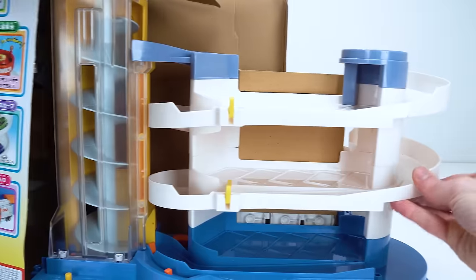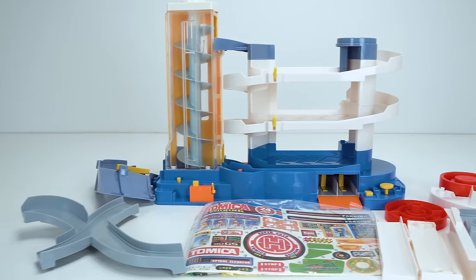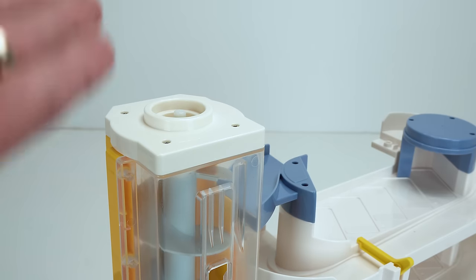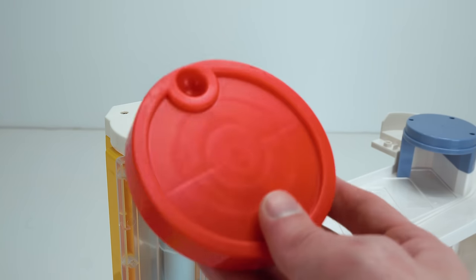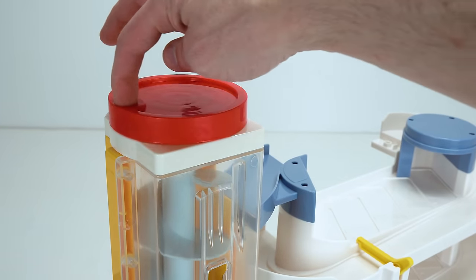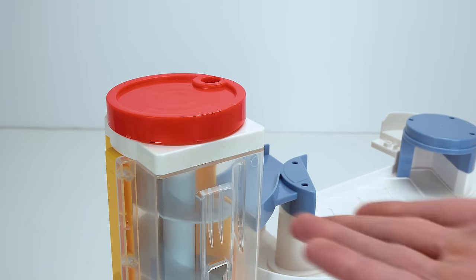Whoa, this is huge. It has tons of stickers too. Alright guys, that's everything out of the box. Let's see if we can put it together. Even though the elevator is battery powered it comes with a little tower top so you can do it with your finger. Just snap it on and you can turn the elevator that way. Pretty cool.